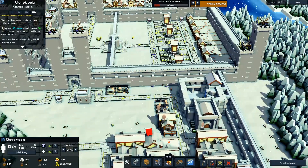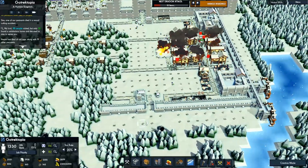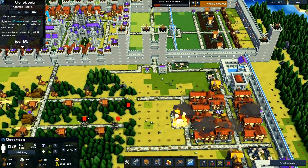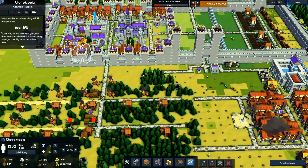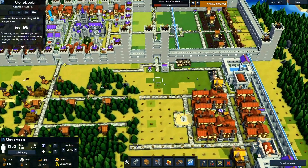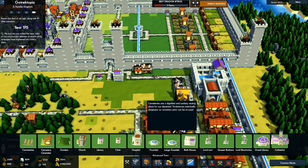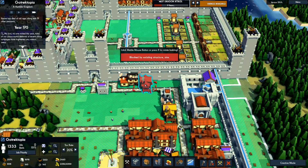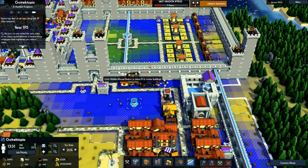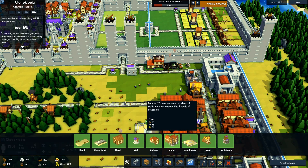Cottage — I kind of figured they'd be hitting this area. Well at least we can just rebuild. Hopefully our archer towers kill them off but I don't think they're within range — basically only hitting them with ballistas. We'll need to work on that. Then a well — then we need to build some more manors.